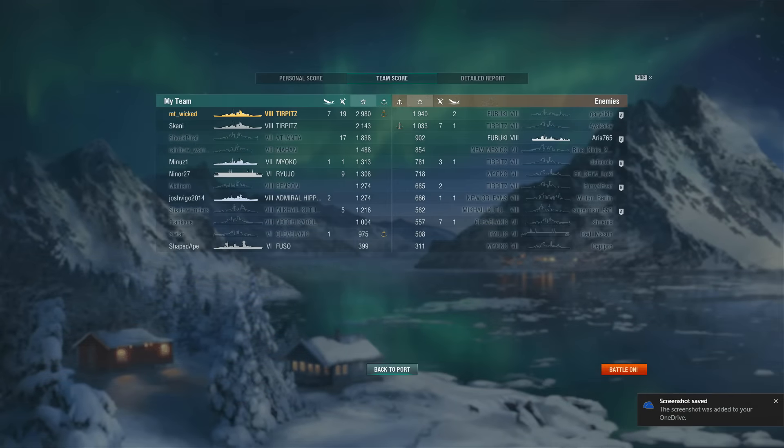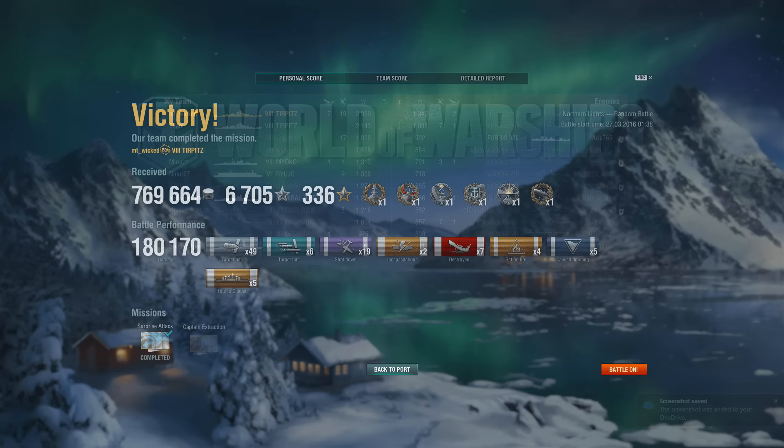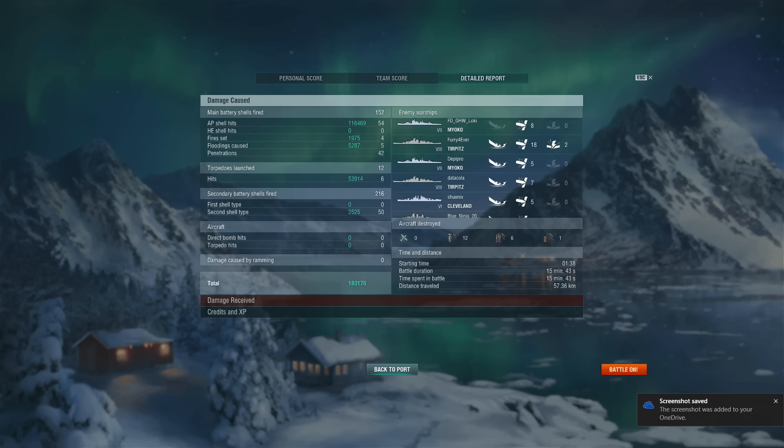Let's take a look at the results. Empty Wicked got almost 3000 base experience and 7 kills — really nicely played. His team did a decent job overall; almost everyone got at least the base experience. Empty Wicked earned: Dreadnought, Confederate, First Blood, Devastating Strike, and High Caliber. A lot of credits earned, 6 torpedo hits in his Tirpitz, 7 kills, and around 170,000 damage. It was a really nice match. I really enjoyed watching this game — I hope you did as well, and I'll see you guys next time.